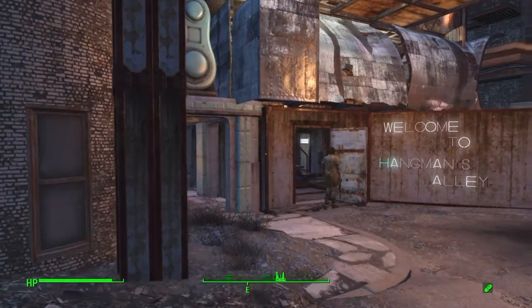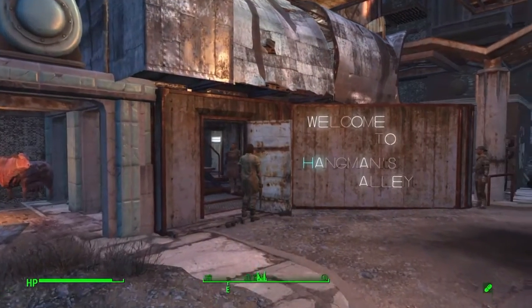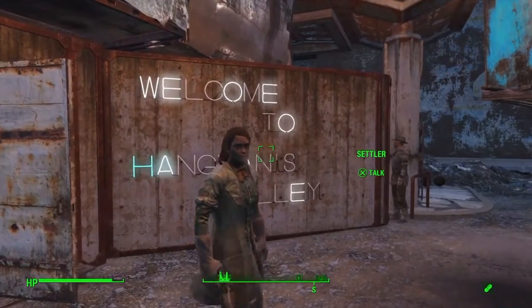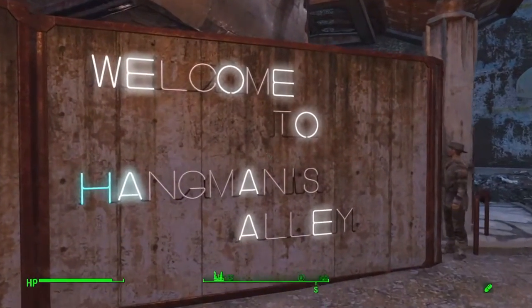As we come through the front entrance, you can actually see that this is a main building structure of concrete, metal, and wood. And I've created a nice neon sign to welcome my settlers.